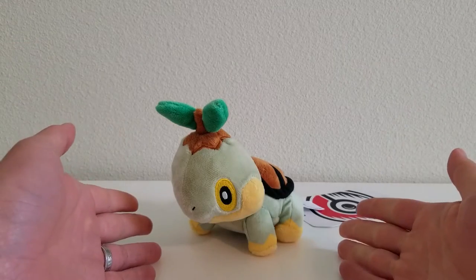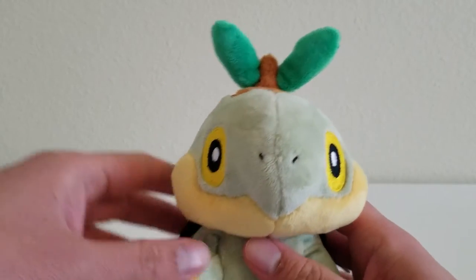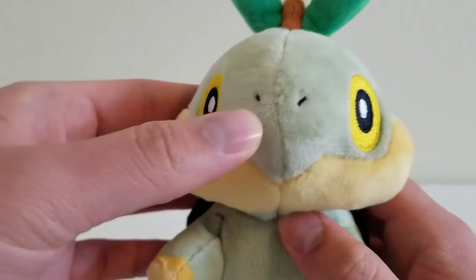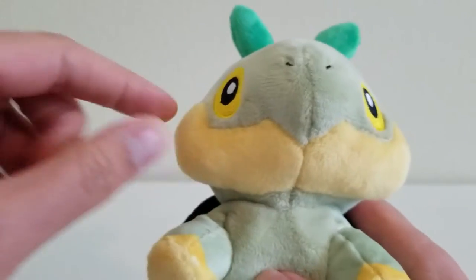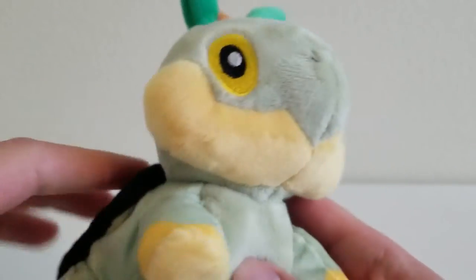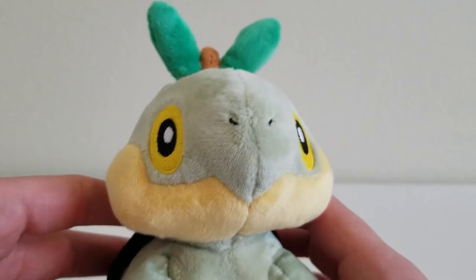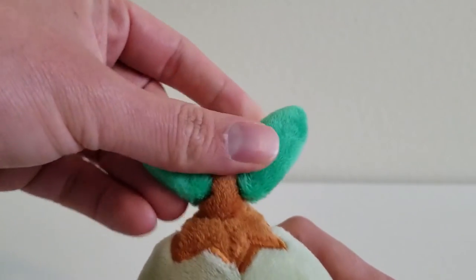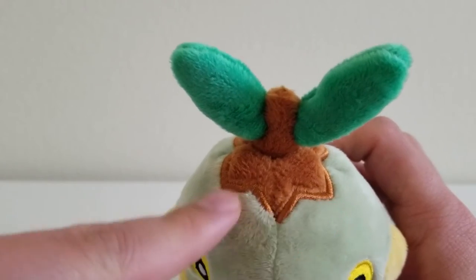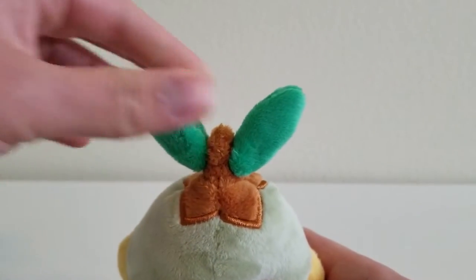First we're going to look at the baby of the line, Turtwig. We have Turtwig's face — embroidered eyes and embroidered nostrils. The mouth is just a line right here, and the shape of it looks like a beak for a snapping turtle. You'll see that later in the other evolutions as well.